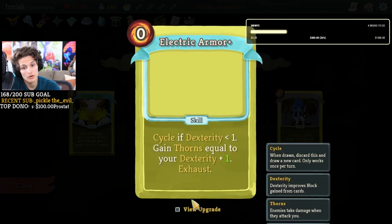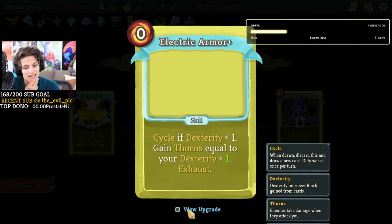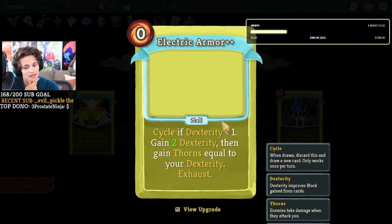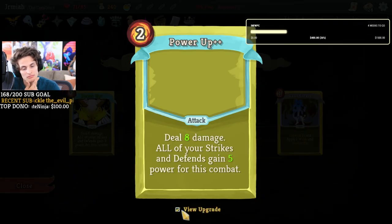We saw that we can do mode shift and when we do mode shift we can get a lot of dexterity. Electric armor would change all that and put it into thorns — food for thought. What's the power up of this? Gain five power for all your strikes and defense — that's just a five flat upgrade in all your attacks, strikes, and defense. That's not bad.